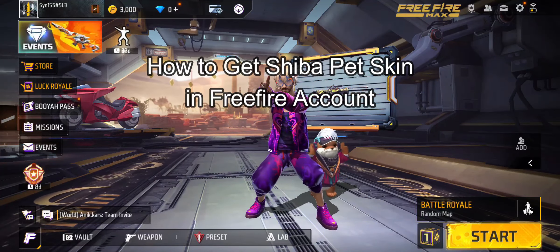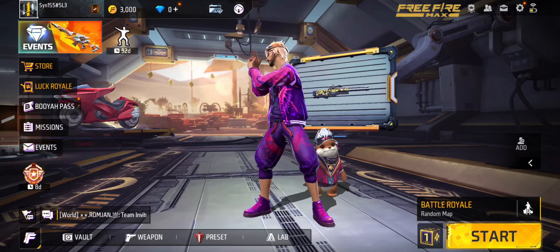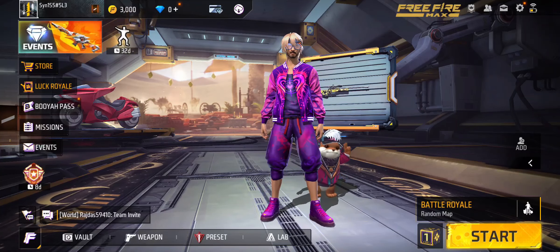Hi guys, welcome back to our channel Gaming Room. In today's video, I will be teaching you guys how to get the Siba pet skin on your Free Fire account. First, just open the game and log into your account.